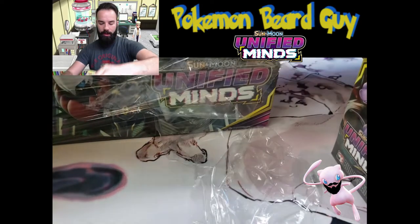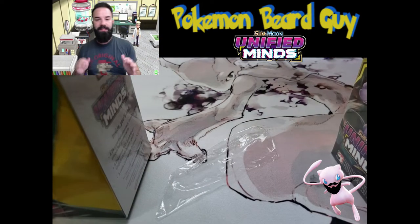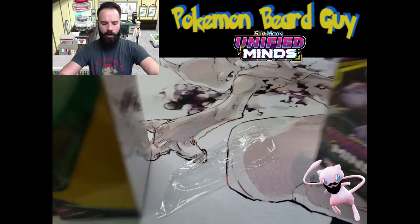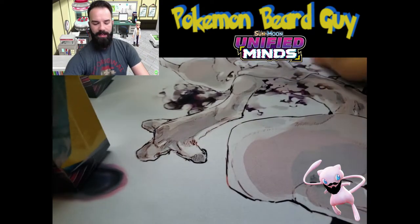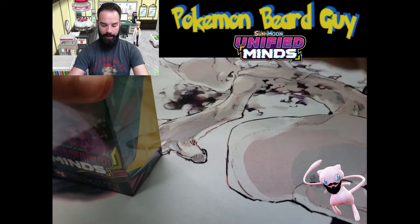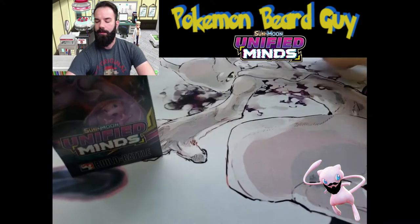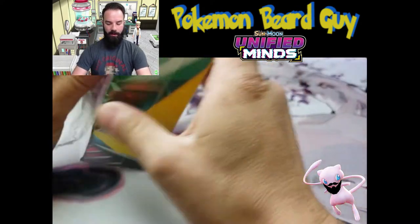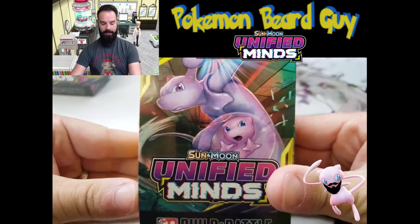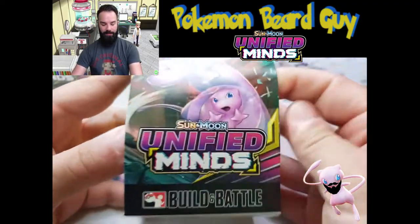So what we're going to do is go through one first, open up the promo. If there is a different promo in each one, I'll open up the pack. If it's the same one, I'm not going to open up the pack, so we can go through this a little bit quicker. Here's my handy dandy poker — that is the Master Sword. I am a Zelda fan, for those of you who do not know. And here we go with our very first Unified Minds build and battle pre-release kit.